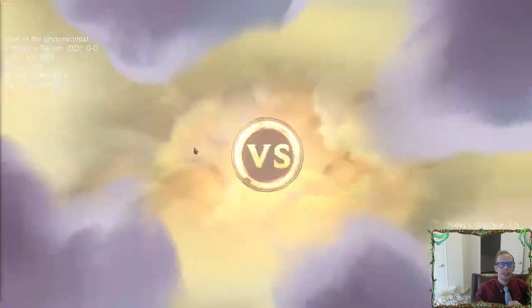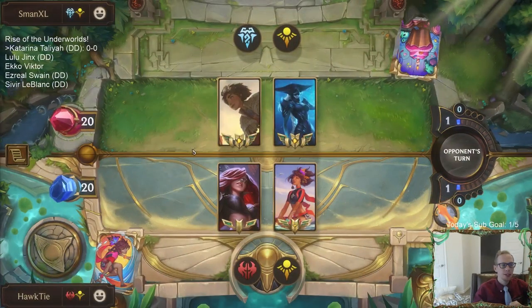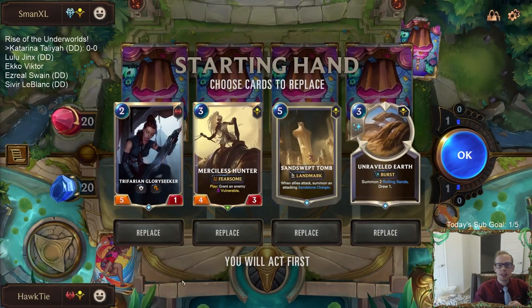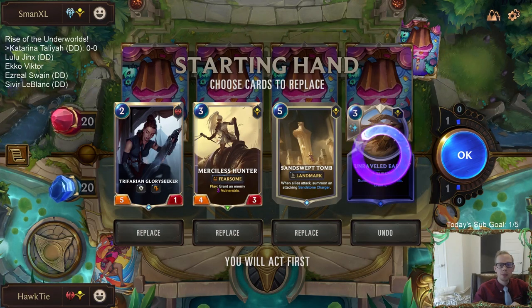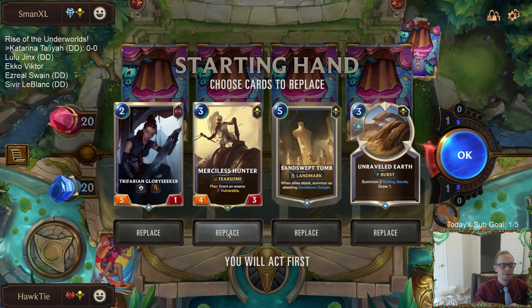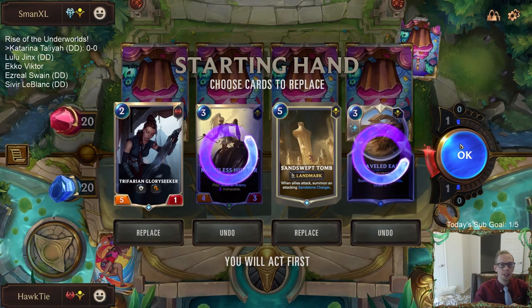Lissandra Talia — this is the boogeyman of the format, especially for me. I don't seem to have very good success against this deck. I think I want to keep the first three. I guess we mulligan the Unraveled Earth — but honestly, Unraveled Earth is probably pretty good in this matchup. Maybe the reason to mulligan is that we already have good two, three, five anyway. Maybe let's just mulligan them both. We'll keep Glory Seeker. Actually, I'll mulligan this too.